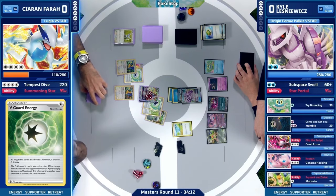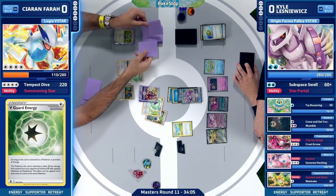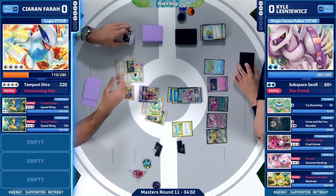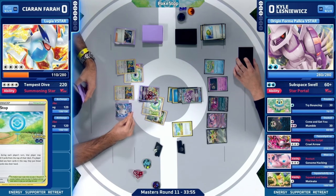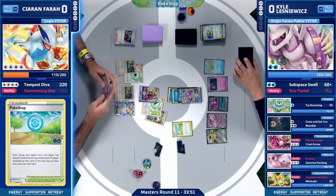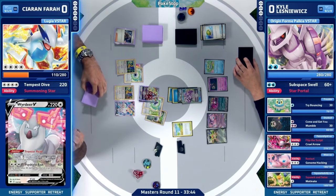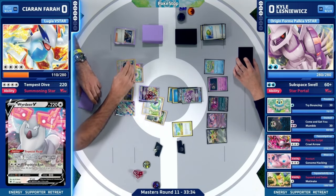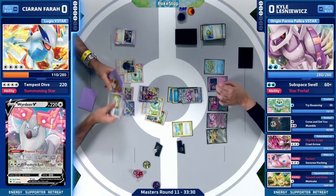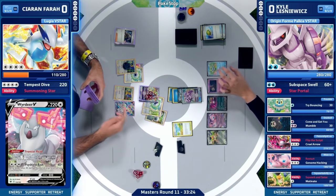Right now it's going to be this Origin Form Palkia V-Star, Sub-Space Swell. It's 60 base damage, 20 damage for each bench Pokemon — but it's not just your bench, it's your opponent's as well. That's why we've been seeing Kieran Farah keep his bench nice and light to not add that damage on from Kyle. And so we're seeing a big hit into that Lugia V-Star — it's heavily damaged now, only 110 HP left. Kyle is taking into consideration the V-Guard Energy attached to this Pokemon. But it doesn't come into play when you think about that Rare Candy Dusknoor — 13 damage counters still takes the knockout. And for Kieran, that's just losing three cards, one of which is a Boss's Orders. That Iono was pretty good for Kyle.